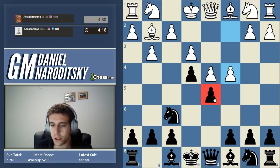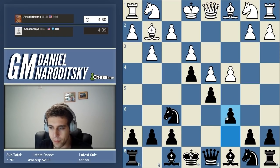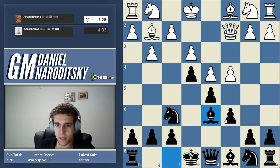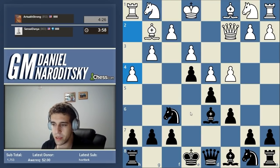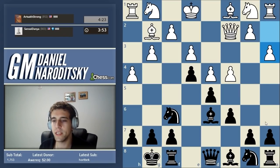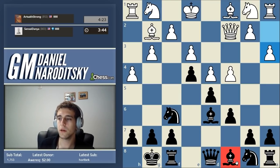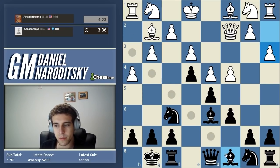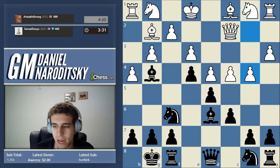He plays c4 — remember, attack the base of the pawn chain. We protect with another pawn going c6, building what's called a pawn chain. He goes queen c2, which is aimless, allowing us to simply continue developing by bringing our bishop out. He plays h4. The consequence: he can no longer play h3, which means we can plant this bishop onto a really weak square — kind of like an outpost for the bishop.